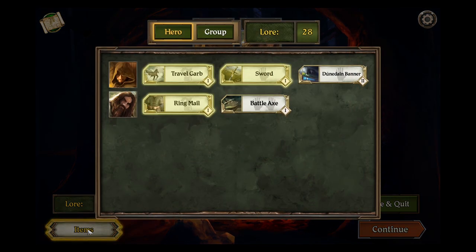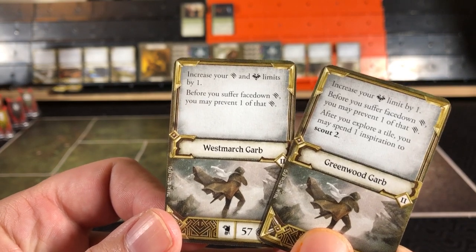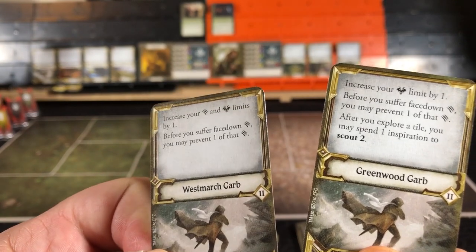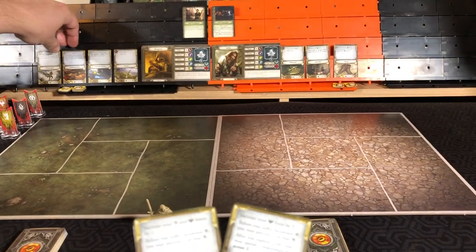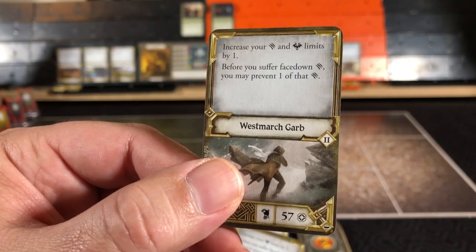Our lore is at 28, so a Travel Garb, Sword, and Ringmail can be upgraded. The Travel Garb can be taken to a West March Garb or the Greenwood Garb. The West March Garb increases your damage and fear limits by one. Before you suffer face-down damage, you may prevent one of that. Greenwood Garb keeps your fear up by one and adds: after you explore a tile, you may spend one Inspiration to Scout 2. I'm going to take the West March Garb.